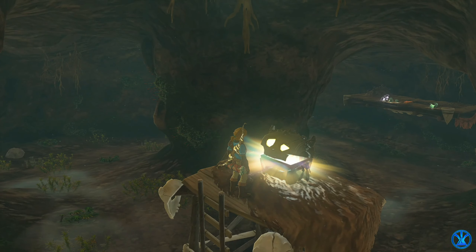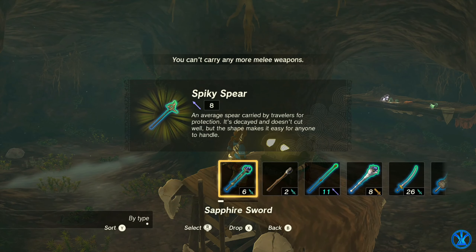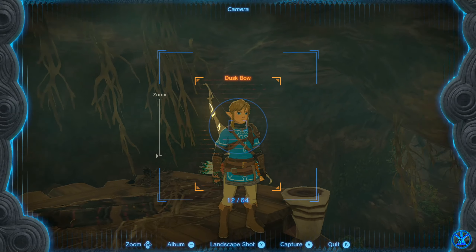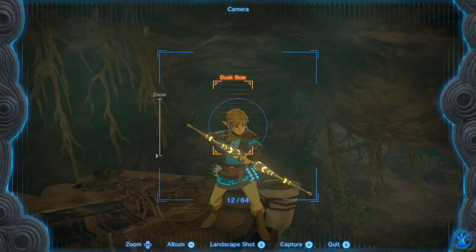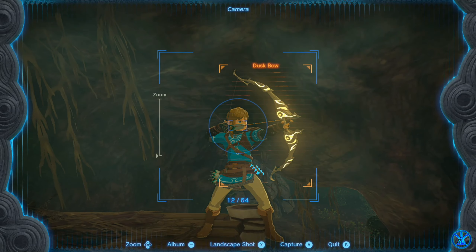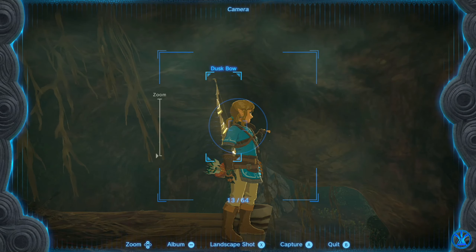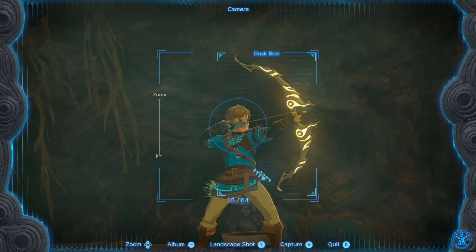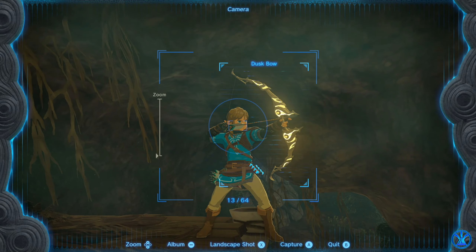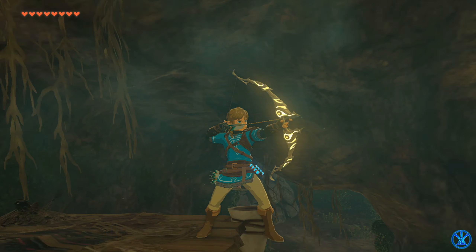Let's collect this chest and see what we get. We got a spiky spear. So yeah guys, this bow looks super awesome — it is very powerful and it is super easy to get. I definitely recommend getting it.